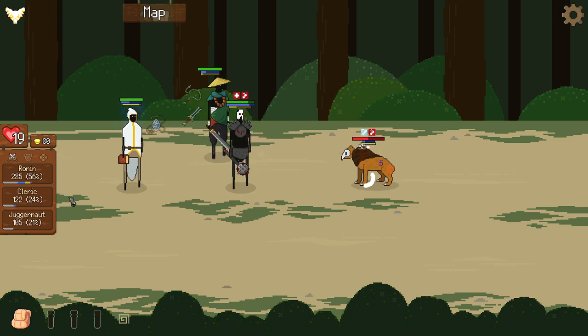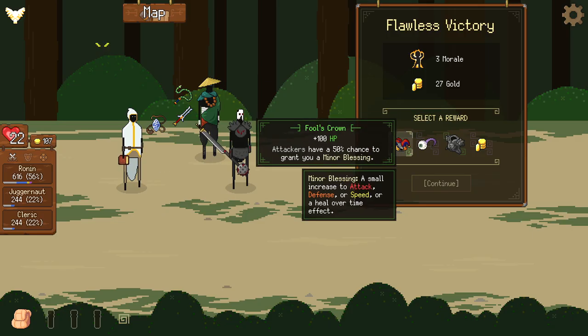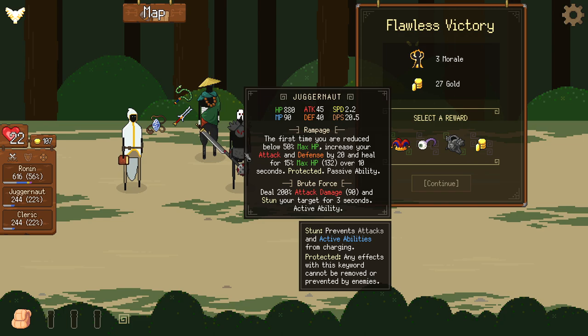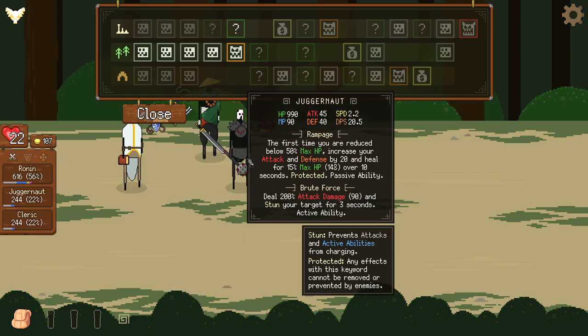We'll keep an eye on his damage output this fight. His damage definitely went up once again, though that fight didn't have a whole lot of sustain so it's hard to say conclusively. Fool's Crown gives 100 HP, the Symbiote gives 50 HP and reduces the cost of your active ability every time it's used, and we've got Bonespike Armor. I'll probably go with the Fool's Crown on the Juggernaut just to get his HP up so the Cleric heals for more.